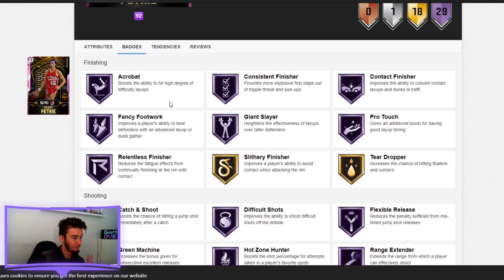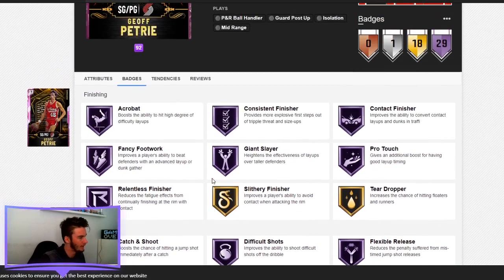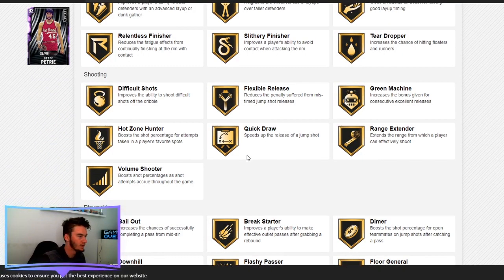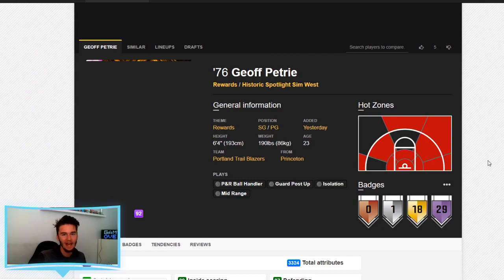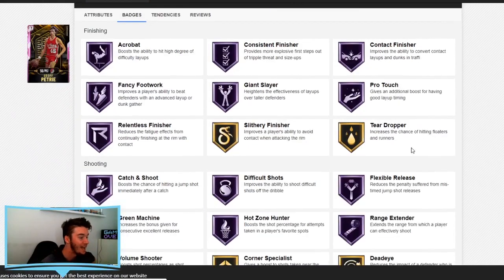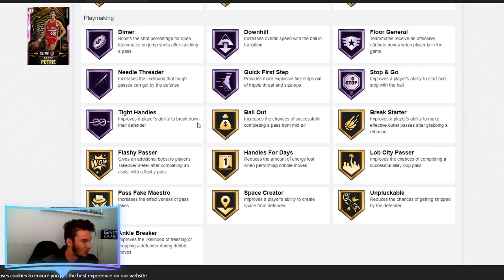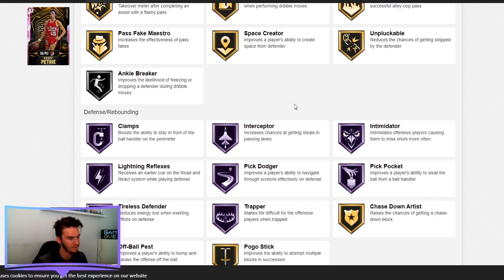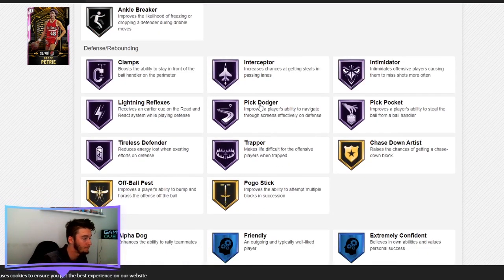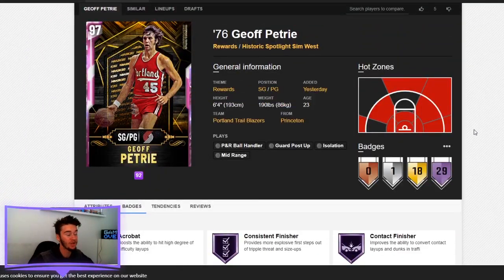He's got a lot of finishing and shooting badges. His Quick Draw is gold — so a bit of a slower jump shot, just the same as the amethyst had — but he's still going to be ridiculous and difficult to come up against. He has Hall of Fame Dimer. And finally, a card with Hall of Fame Clamps, as well as Interceptor, Intimidator, Pickpocket, and Pickdodger. A lot of very helpful Hall of Fame badges for Jeff Petrie — the original budget baller for this year. Definitely someone I'm going to try and pick up.